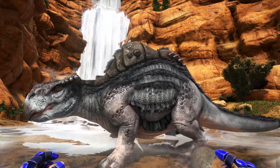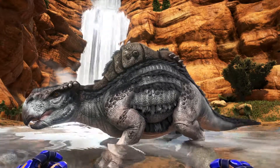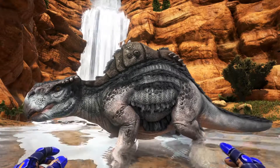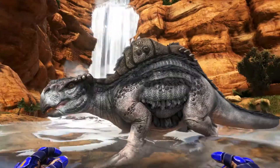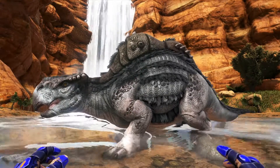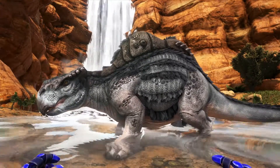In today's video, I'm going to show you how to summon — let's see if I can say his name right — the Morellatops. Basically the water dino, the mobile water resource dino, the camel of the dinosaur realm.